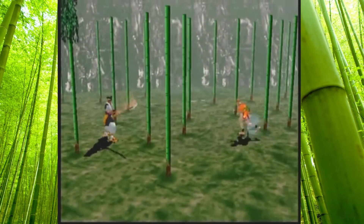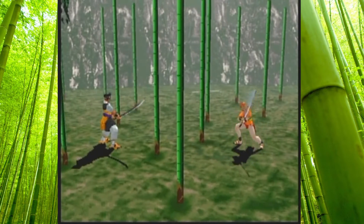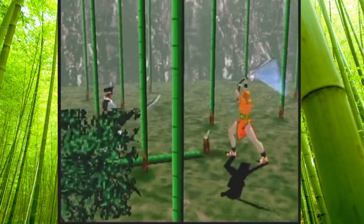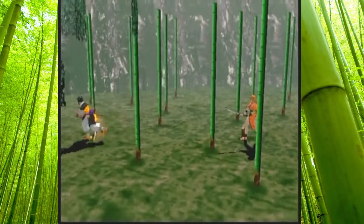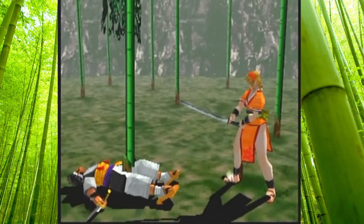R1 and R2 change your stance. Square is parry, X is low, triangle is overhead. Actually, I think triangle is high, circle is medium, X is low, and then it varies with each stance. I have now injured him. You hit me in the leg, you son of a bitch.